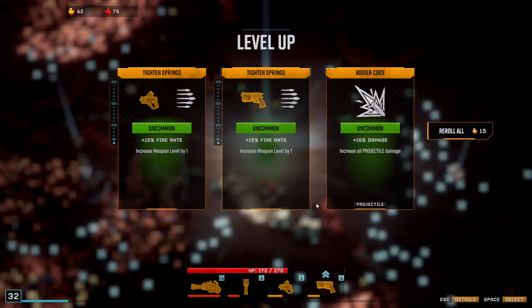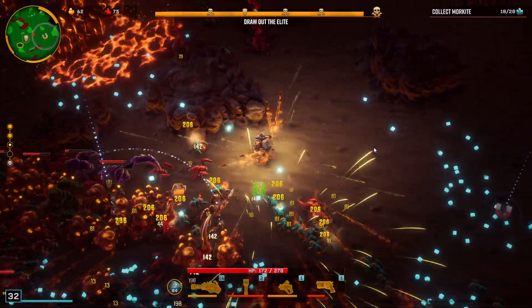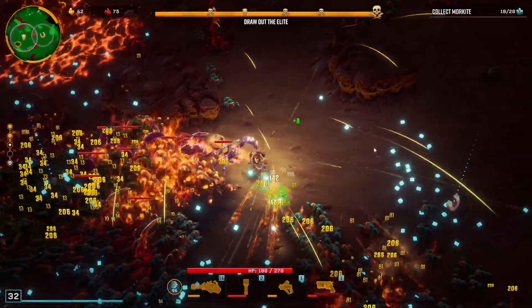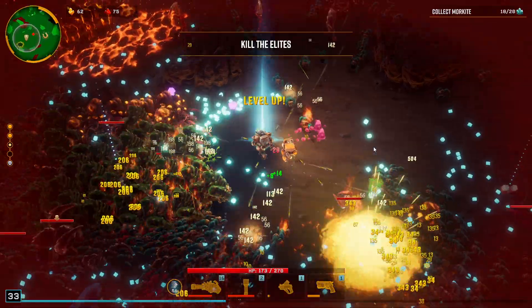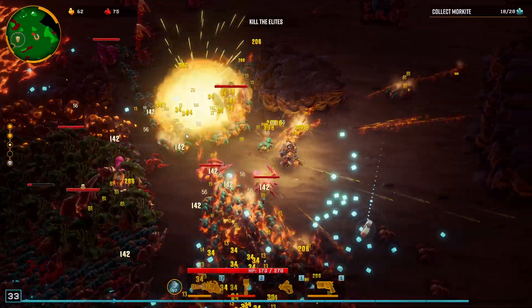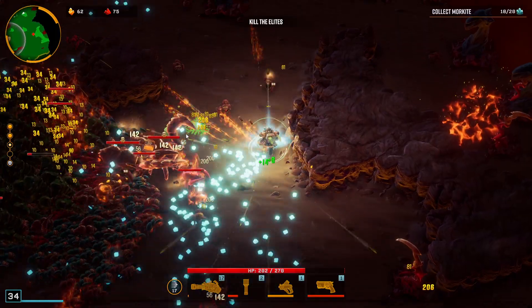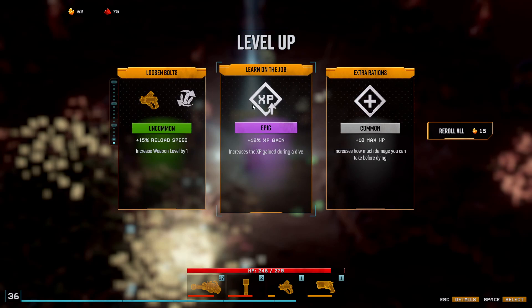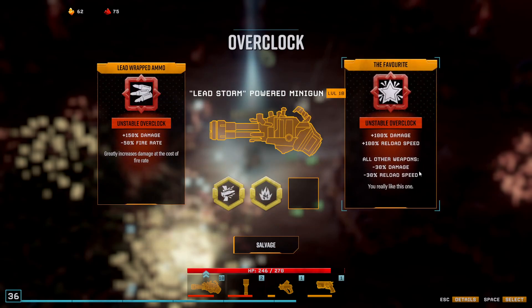There's a magnet! Let's hold our ground here for as much as we can and grab the magnet — I think that's the plan. Fire rate — okay, I need one more. Let's grab it and then get out of here. Movement speed. Level 18 — what do we get? The favorite. Okay, that's ideal — more damage, more reload speed. All the weapons get weaker, but since I'm focusing on this weapon, this is exactly what I want.